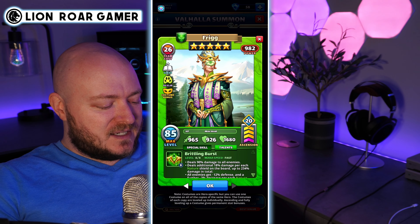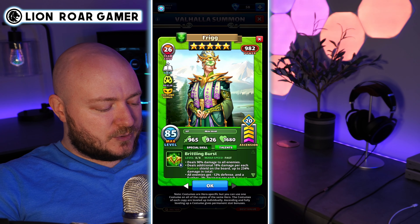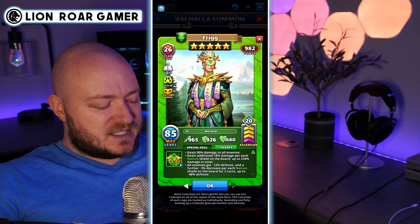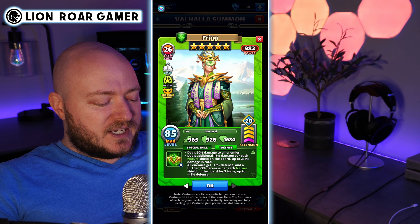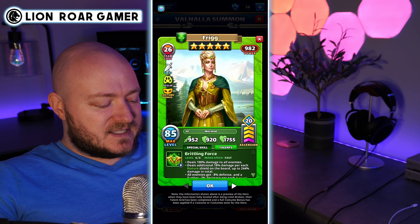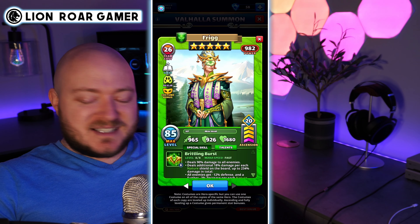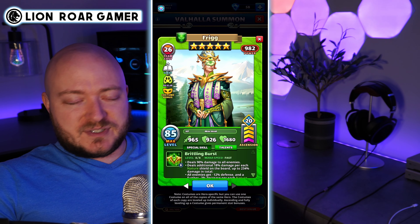Brittling Burst is the special at fast speed. It deals 90% damage to all enemies, compared to 100% on the other side. It deals an additional 18% damage per each nature shield on the board, up to 234% damage in total — it was also 18% before but up to 244% before. All enemies get negative 12% defense and a further negative 3% decrease per each nature shield on the board for three turns, up to negative 48% defense. That negative 48% and the negative 12% plus negative 3% per shield is higher than the other side, which was negative 8% to start and negative 44% to end. So you're getting a little boost to the defense debuff here, which is a really strong effect — it's what made Frigg so good. Frigg goes off at fast speed, gives everybody defense down, and then the other heroes go off and just blow up a team.